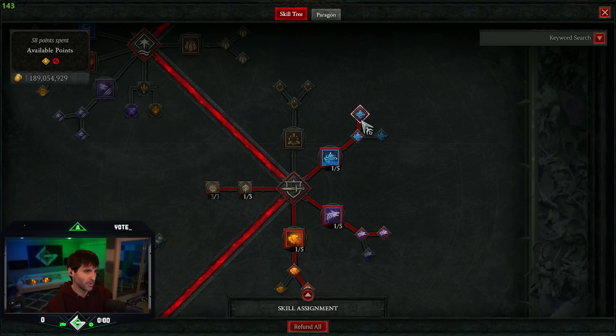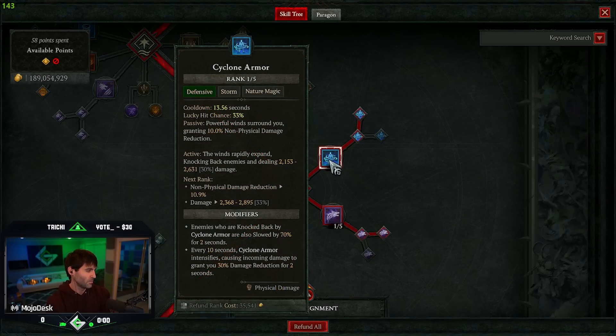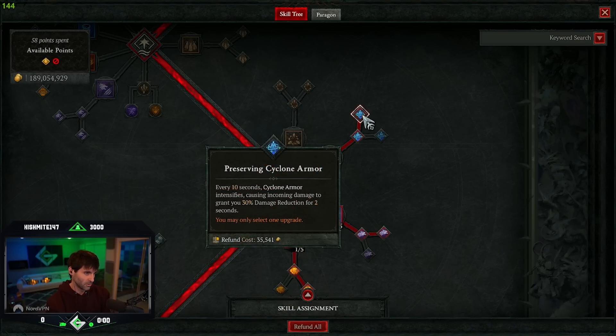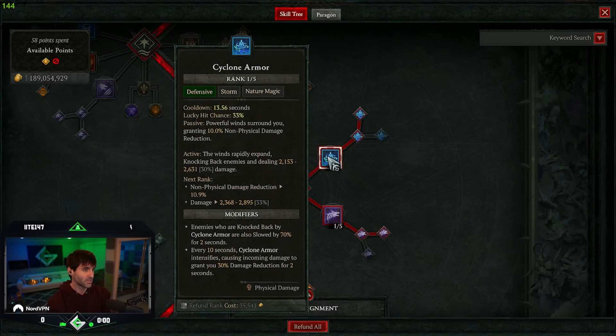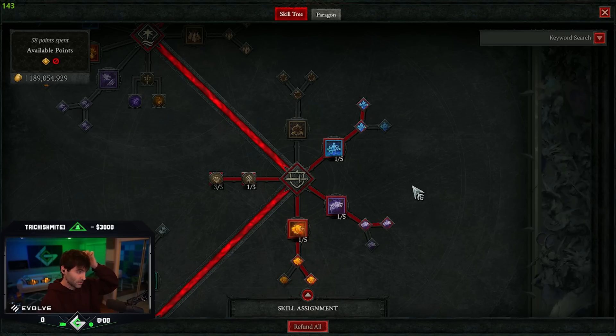You're putting a point into Cyclone Armor and up into Preserving Cyclone Armor. Cyclone Armor acts mostly as a passive and kind of an oh-shit button if my ultimate is ever on cooldown. You're using it for the passive powerful winds around you, granting 10% non-physical damage reduction, and every 10 seconds Cyclone Armor intensifies, causing incoming damage to grant you 30% damage reduction. This is a really good defensive — this class is very much about using defensive skills, keeping yourself buffed, debuffing incoming damage, and granting lots of damage resistance.